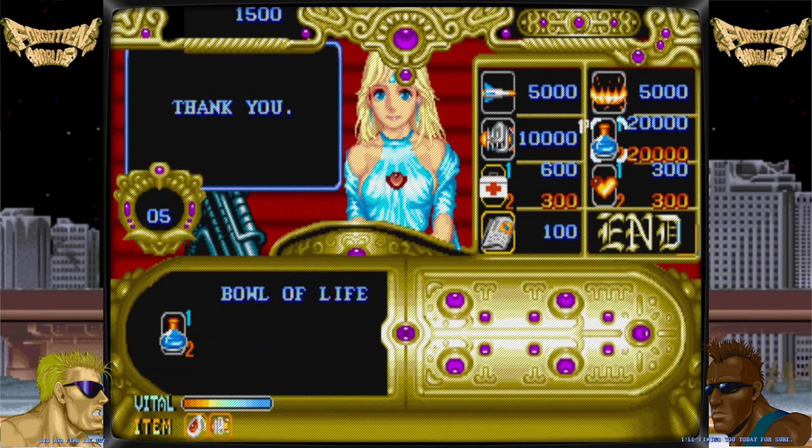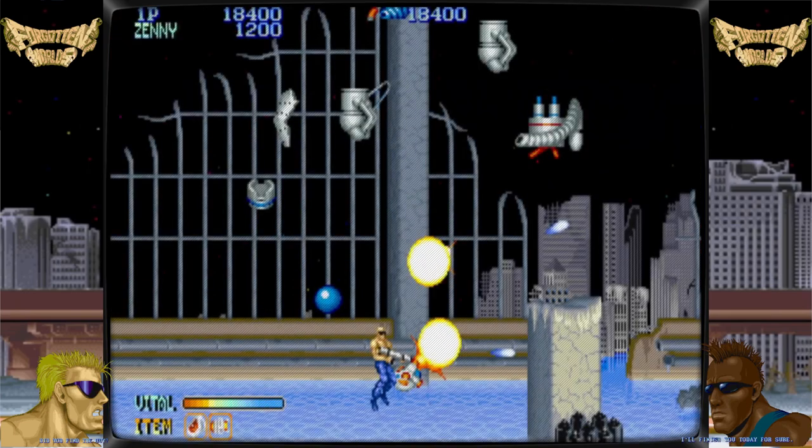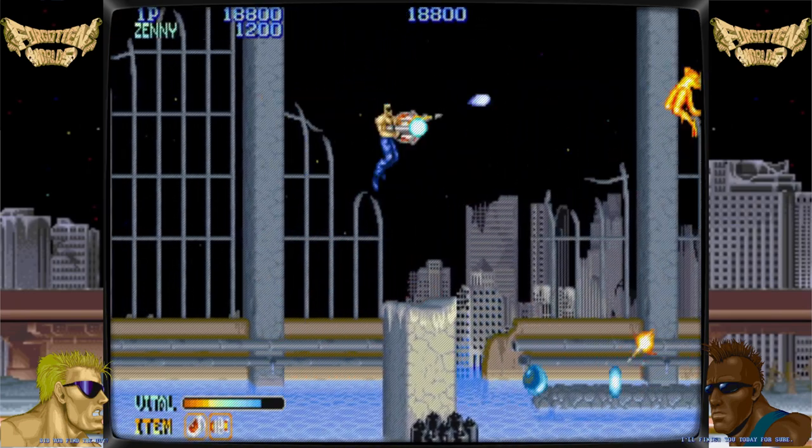The majority of these items are new weapons for the satellite module, but there are also health kits, armor that allows the player to take more damage, and even advice on how to deal with the boss that awaits at the end of the current stage.